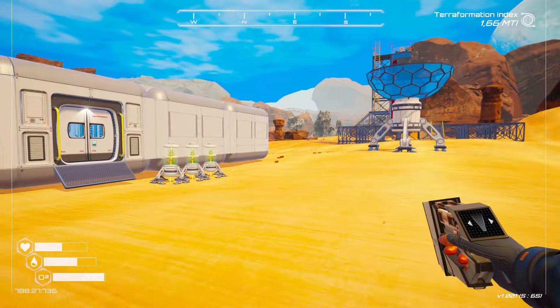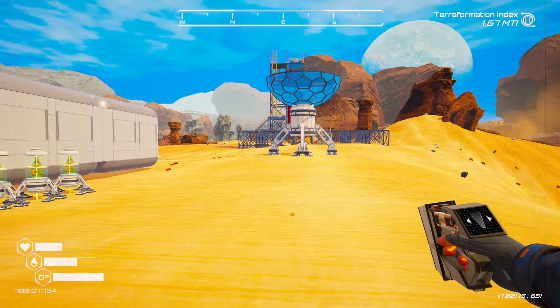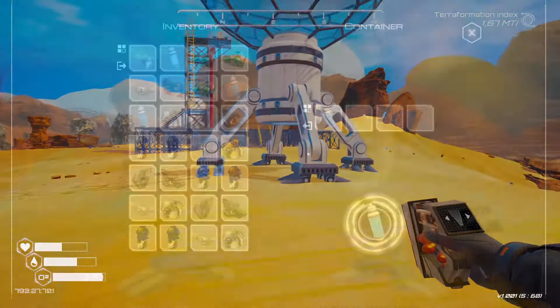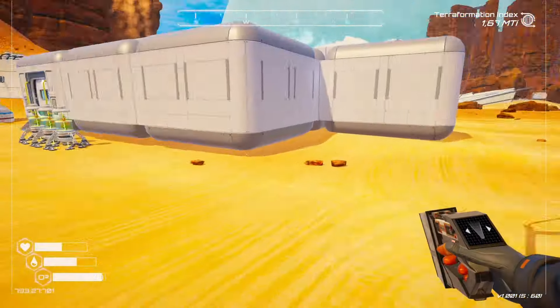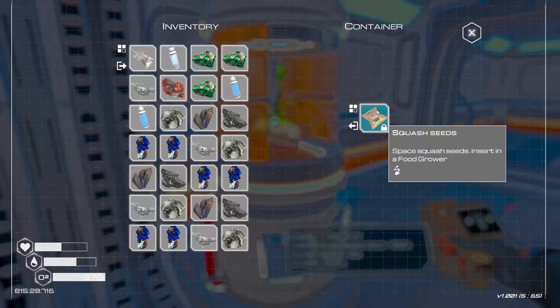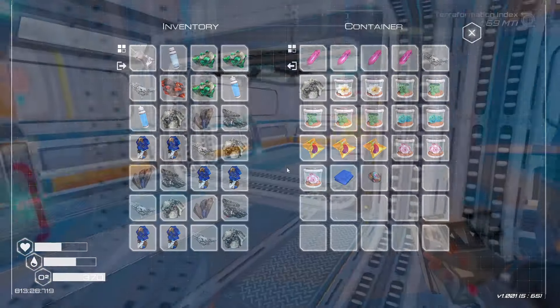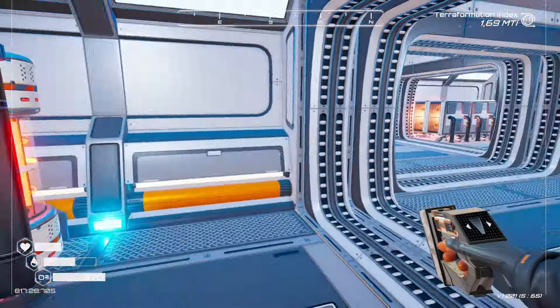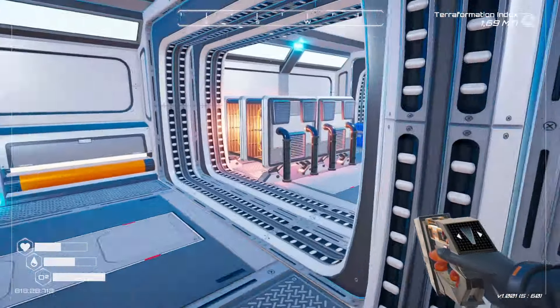Hello everybody, I'm Serta and welcome back to Planet Crafter. We are progressing — we have water secured to an extent, I have water on me, we have food growing which I should probably pick if my inventory wasn't full. We've extended and we have our first tier 3 heater set up inside, so yeah we're progressing well.